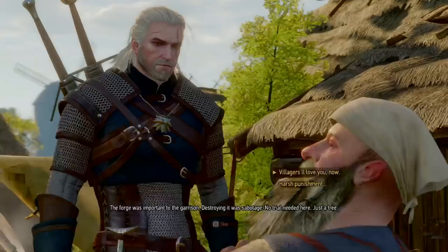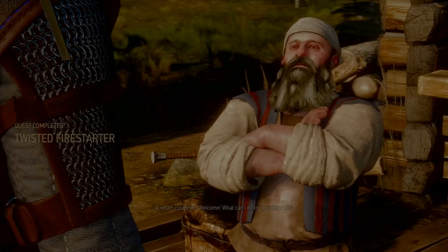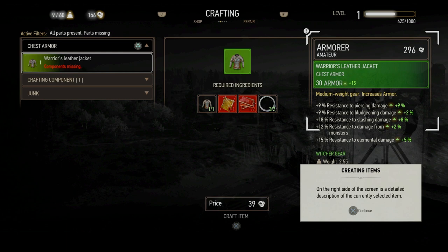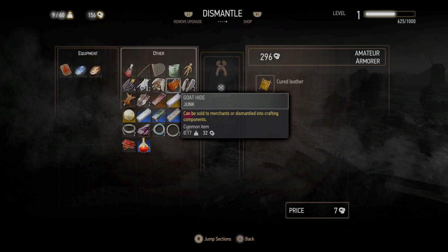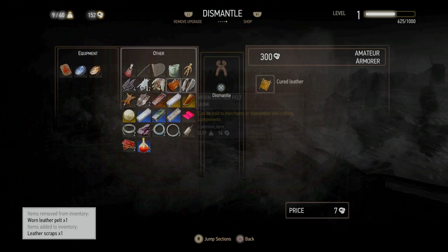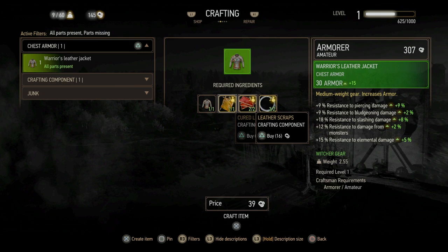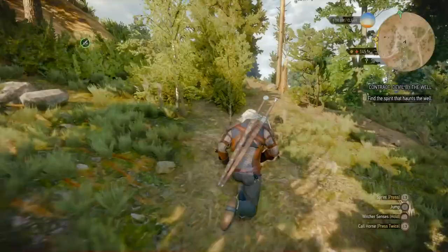Next, speak to the dwarf and get the quest Twisted Firestarter. It's very straightforward with no combat, and afterwards the dwarf becomes an armorer who can upgrade your starting armor. You start with Kaer Morin armor, a medium piece of gear, and can upgrade it to the Warrior's Leather Jacket — you need the starting armor, two pieces of wire, a cured leather, and some scraps. Go to the dismantle option at the blacksmith, dismantle some hides to get cured leather and scraps, and you should be able to upgrade straight away. The increased resistances matter a lot more on Deathmarch.